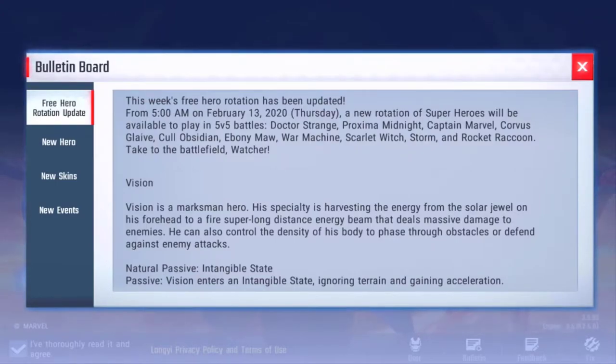Let's go to the bulletin board and take a look at what is new. We got some free heroes for the week: Doctor Strange, who just released — which is kind of weird to make him free right off the rip — Proxima Midnight, Captain Marvel, Corvus Glaive, Obsidian, Ebony Maw, War Machine, Scarlet Witch, Storm, and Rocket Raccoon. Many of which we've seen many times for free, so they should just give them to everybody.